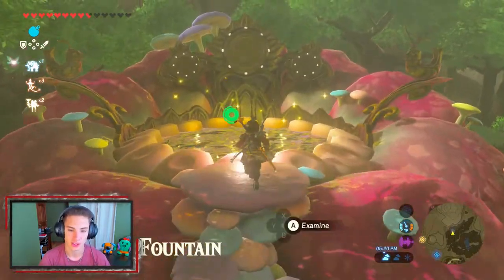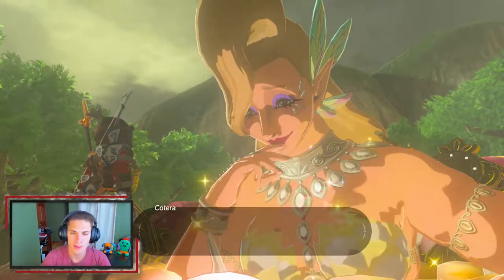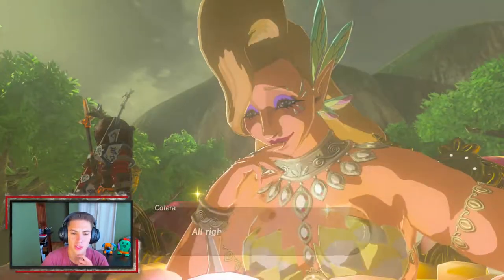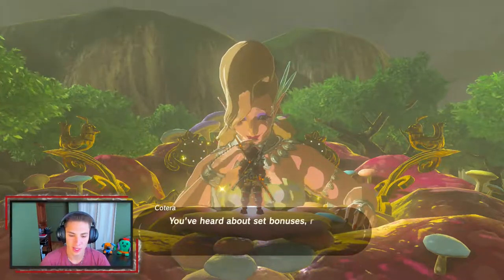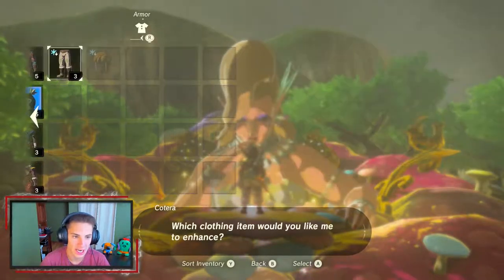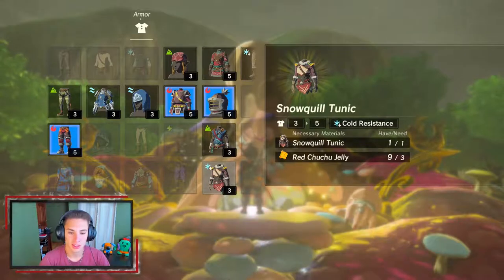We can talk to the Great Fairy right now and hopefully we have materials to upgrade to level 1 or 2. Okay, we have enough to upgrade everything — we just need three red Chu-Chu jellies, so we can upgrade all three pieces to level 1. For level 2 we'd need warm Solfshina, but that's fine — we'll stay at level 1 for now. Let's upgrade the tunic and then the boots and get moving.